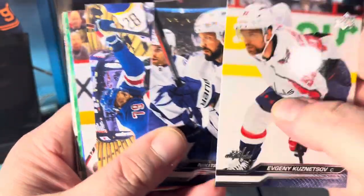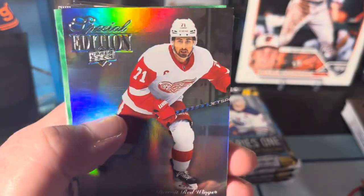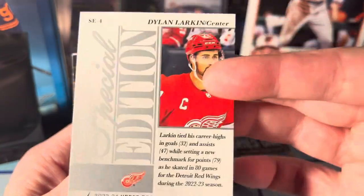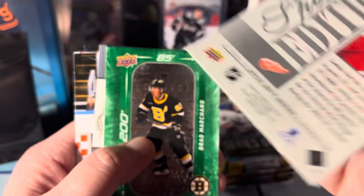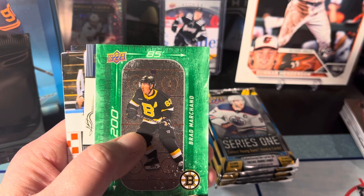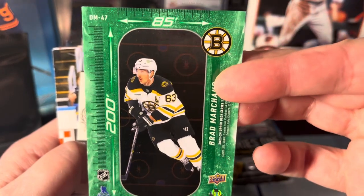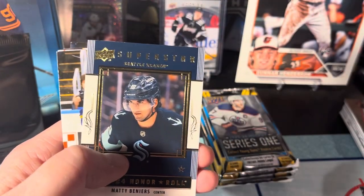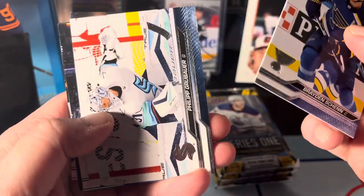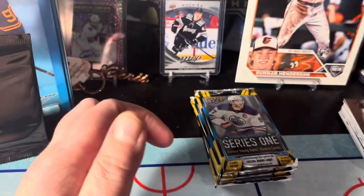Evgeny Kuznetsov, Nikita Kucherov, Kaedan Korczak, Dominik Kubalik. We got a Special Edition of Dylan Larkin. I don't know what's special about it but there it is. We got number 285 — is this like a parallel? This has got to be it, it's like green because this one's blue and this one's green. Maddie Benevers on the Honor Roll, Brayden Chen, Philipp Grubauer, Nick Leddy, Luka Pekka Leukonen, and Valeri Nichushkin.